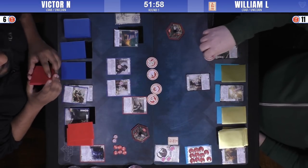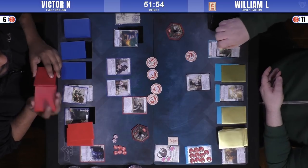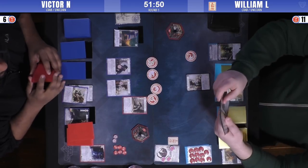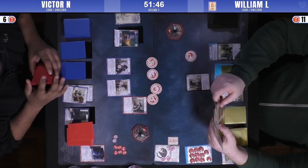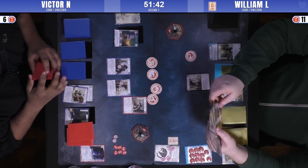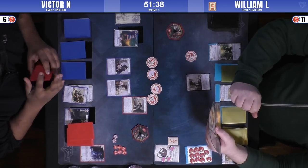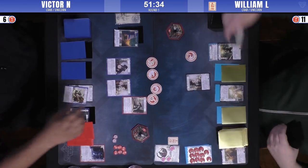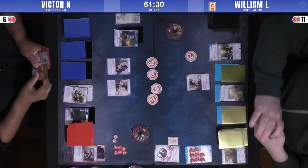He's scouting around. I would want to see what's under that Karada District myself. He hits Defend the Wall, which is a great hit with a Covert, because now we'll see if he's got the charge. Water's a very good choice here, because even if he has the charge or assassinate, the Defend the Wall's not going to do anything for the Defender — so it's kind of a dead province. It's the best one to hit. There's the assassinate on the other side. Now, does Victor have the charge? Charge Crisis Breaker would be really good here.